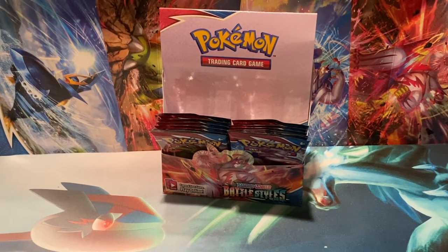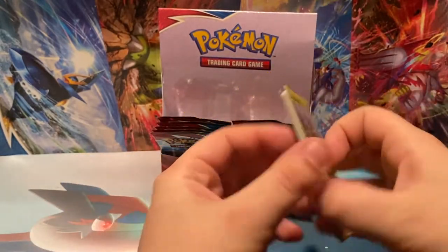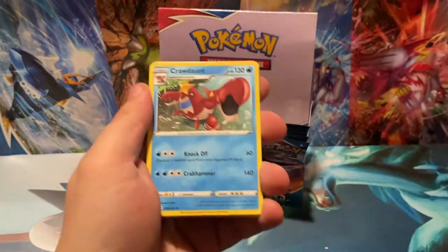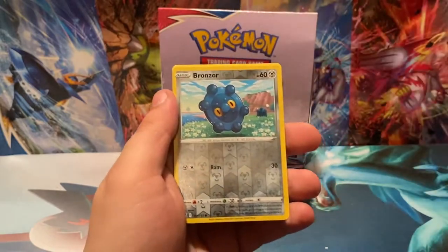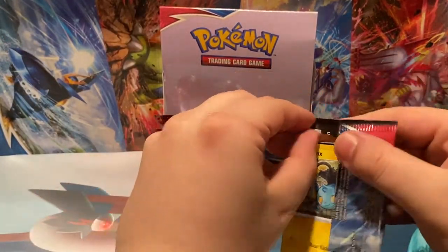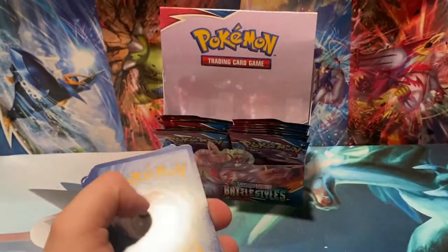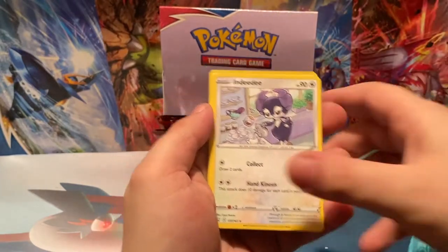Stoutland — that's Gen 5's version of like a Bidoof, I don't know. Psychic Energy, Crawdaunt, Grumpig, Energy Recycler, Scatterbug, Yamper, Lickitung, Zubat, Remoraid, Bronzor, and Lickylicky is the rare. Only a couple packs remaining — still holding out hope here. I didn't think we'd gotten another hit, but holding out hope for just a super juiced box of cards — an alternate art card hopefully, looking at you Empoleon.